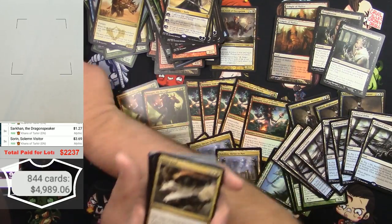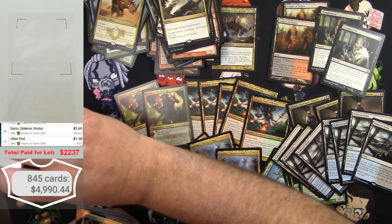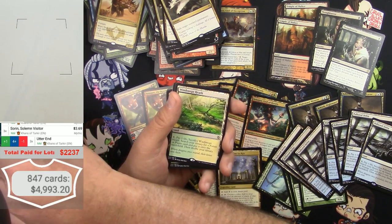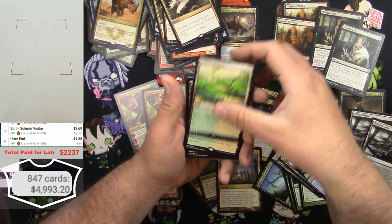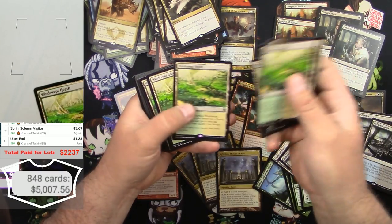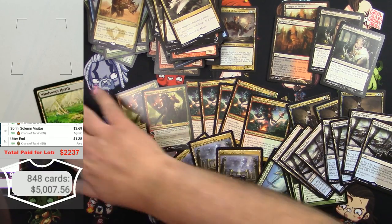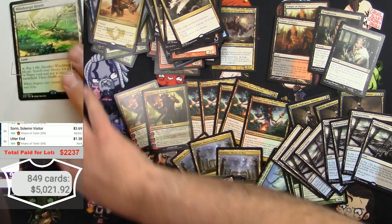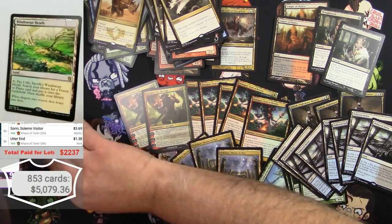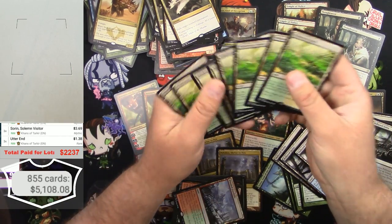Utter End — buck 42, different edition. Khans of Tarkir: 2, 3. And some Windswept Heaths — why not! Windswept Heaths — I think we found one before — 1, 2, 3, 4, 5, 6, 7, 8. And then Wooded Foothills — kidding me, right? 2, 3, 4, 5, 6, 7, 8.